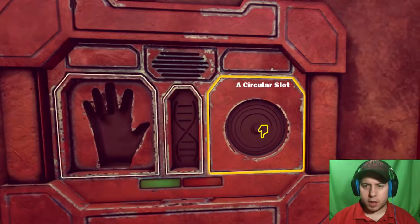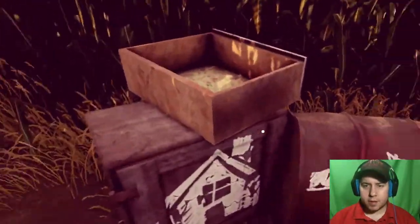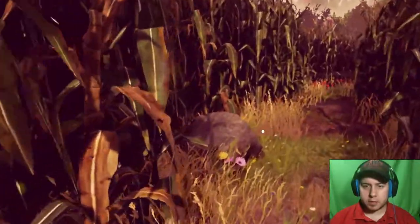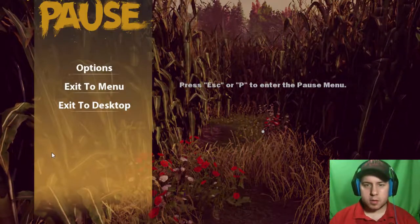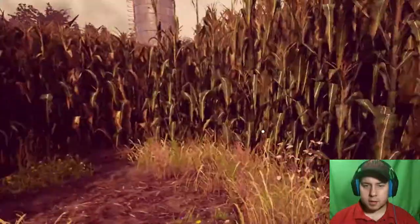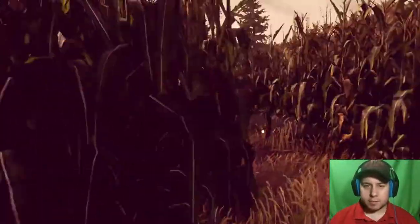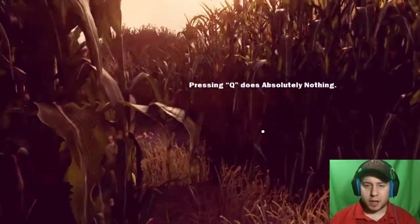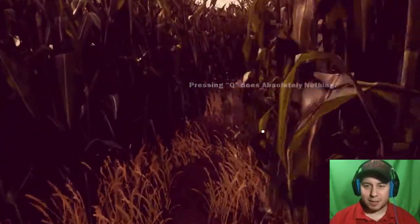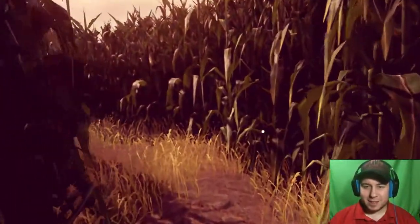A slot for a hand, a slot for a key, a circular slot. The house is over there - good, farming equipment. Press E to enter pause menu. I'm pretty sure that's standard for every game. Oh, a maze! Maze - I cracked myself up. Yep, maze maze, I knew it. Q does absolutely nothing. It'd be funny if it actually did something though. I think I went the wrong way.